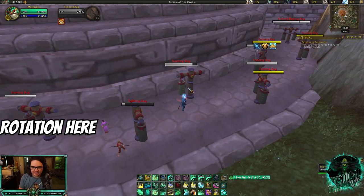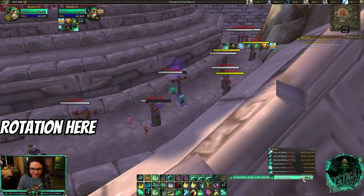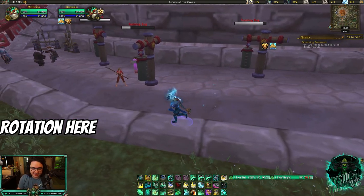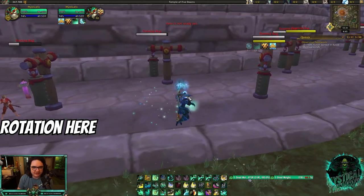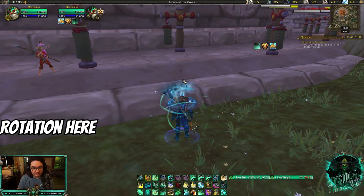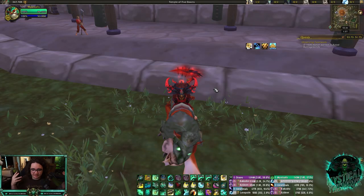With Bonedust Brew back, I can show you: Bonedust Brew, Essence Font cancel, Renewing Mist, Renewing Mist, Expel Harm — we do 138,000 healing instantly. Most of the healing is Gust of Mists followed by Bonedust Brew procs, plus Expel Harm. Even though the Essence Font HoT itself doesn't heal for a lot, the double Mastery is why you use it — all instant healing. You can also use this on teammates: Bonedust Brew, Essence Font cancel, then Renewing Mist on them. Ideally you're stalling out enough time to get Zen Focus Tea back, Life Cocoon, or some cooldown while doing this.